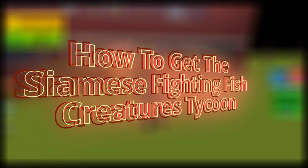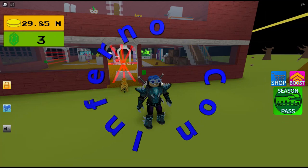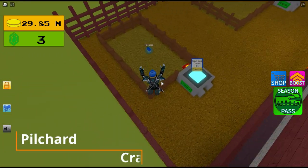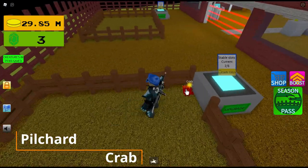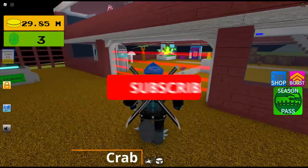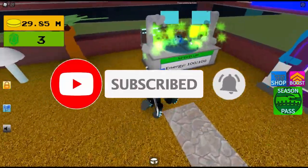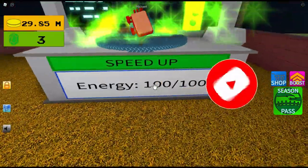Hey guys, today I'm going to be showing you how to get the Siamese fighting fish. First, get your pilchard and your crab, bring it over to the fusion chamber, and put it in there.